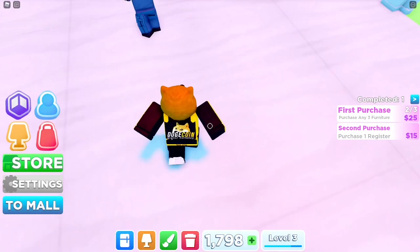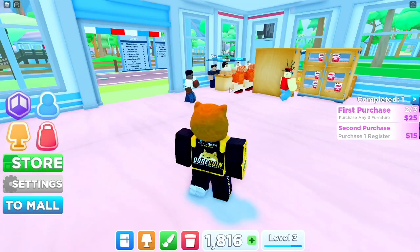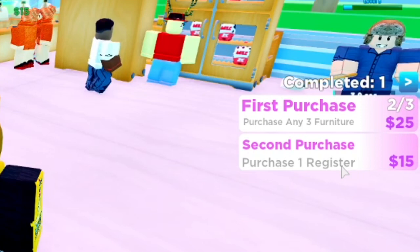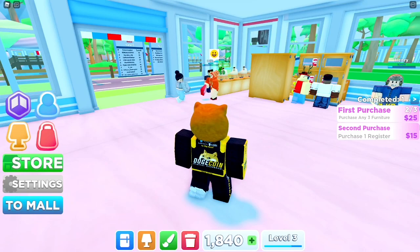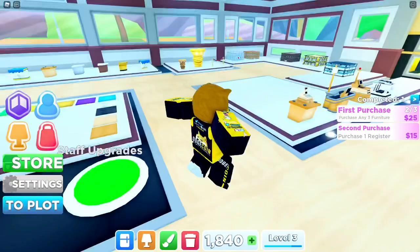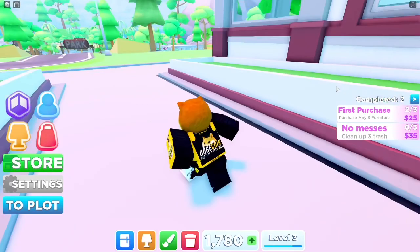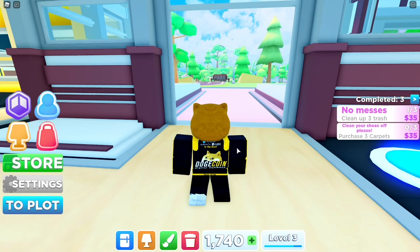Make sure to do the challenges — you see here: purchase one register, purchase three pieces of furniture. These give you XP and money, so you get 25 for doing this and 15 for doing this. You can go to the plot and just buy the cheapest ones to complete them. I can just buy one of these and I get a little bit of XP and some money. Make sure to do those challenges because they'll help you progress a lot faster.